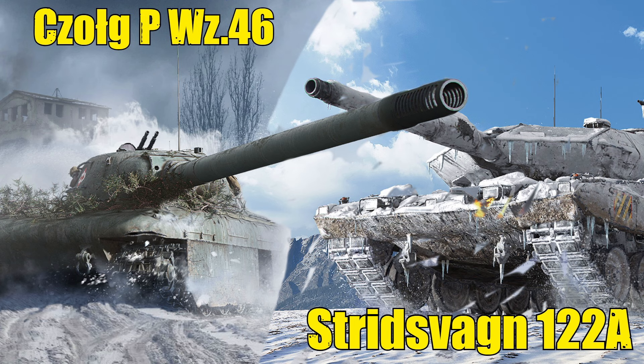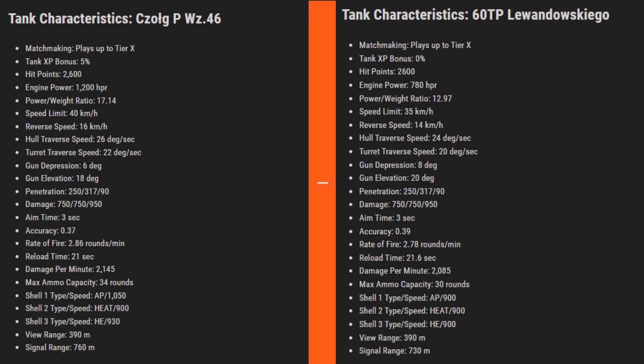You can earn the skin at level 120. We'll be comparing the new Polish heavy with the existing tech tree Polish heavy, the 60 TP Lewandowskiego, as this is the closest tank that resembles the new tank and both of them are Polish. Glancing quickly over the stats, it is safe to say everything about the newer tank is better than the tech tree version except the gun depression.